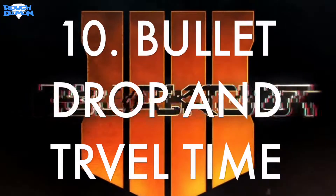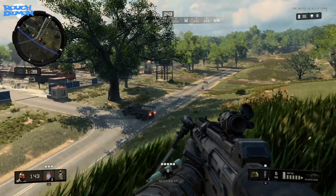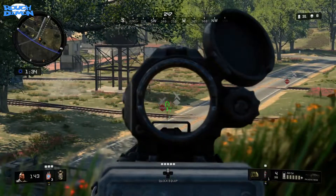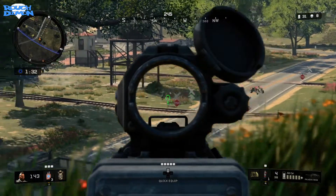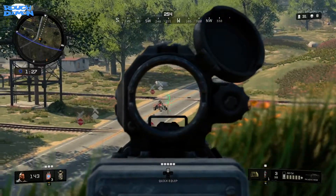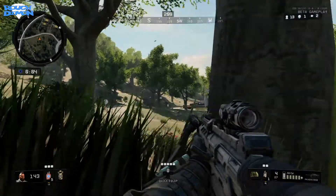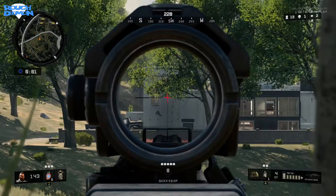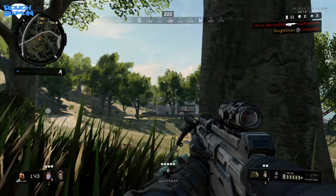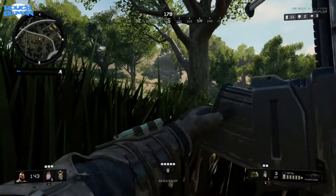Tip 10: Bullet drop and bullet travel time. For the first time in any Call of Duty release, bullet drop and bullet travel time have been introduced, meaning you have to take distance into consideration. This has never been a thing in Call of Duty before as the maps were too small, but now with a big map it's something to learn. It works the same as most shooting games — aim high enough and lead the shot correctly. Each weapon performs differently and bullet travel time may vary. Also, hold your breath when sniping to make your shots more accurate.